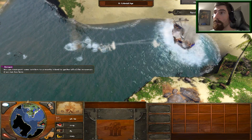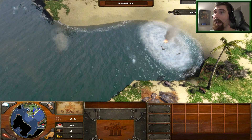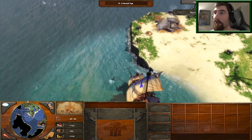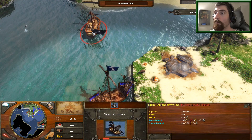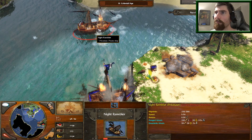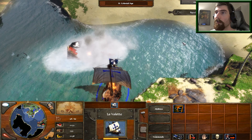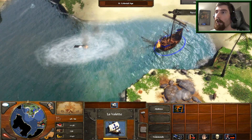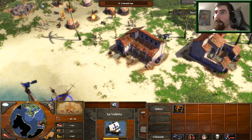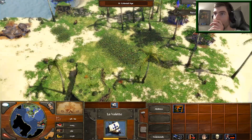I did not count on finding enemy ships that quickly, but the ship is damaged now. Night Rambler - why did he get to start? Privateer - pirate ship, there we go. Still took a lot of damage though. Whoa, what the hell - right, I sent her to build a tower.